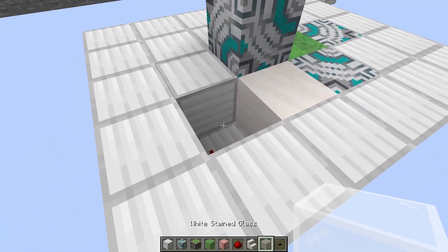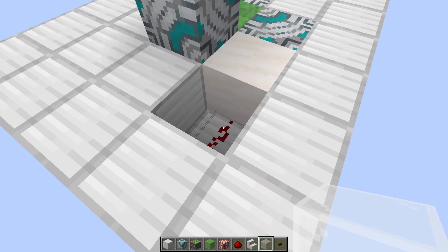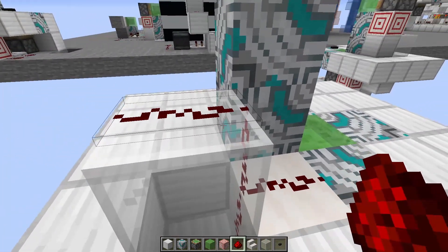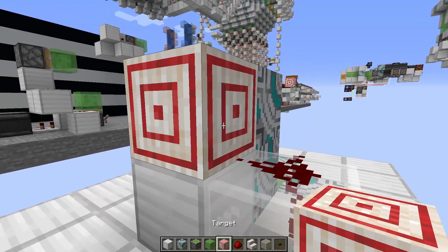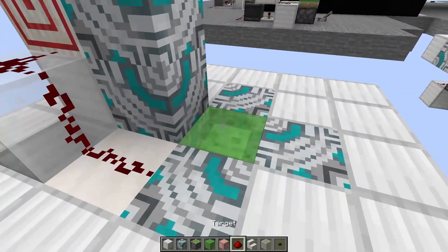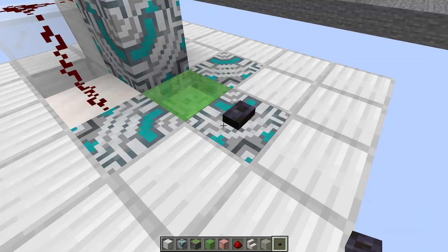You then want to put glass here — again you could use any transparent block, but I prefer glass. Then you put redstone on top, a block here, a target block here, a sticky piston facing towards the front, and a slime block. Finally, put a button right on this front block here.